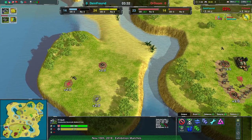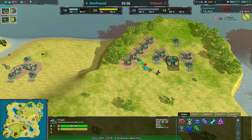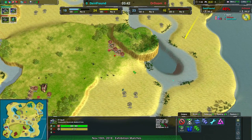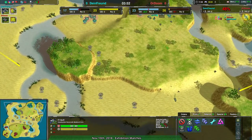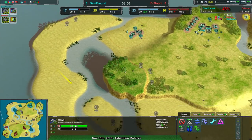Really good raiding from Dr. Doom right at the start of the match. I think Dr. Doom might be feeling pressure to make sure Dimefront can't build up, because Dimefront being the more experienced player is probably going to be better off in the macro game. Typical strategy — if you know your opponent is probably better than you, or at least more experienced, try to keep it from going into the late game.